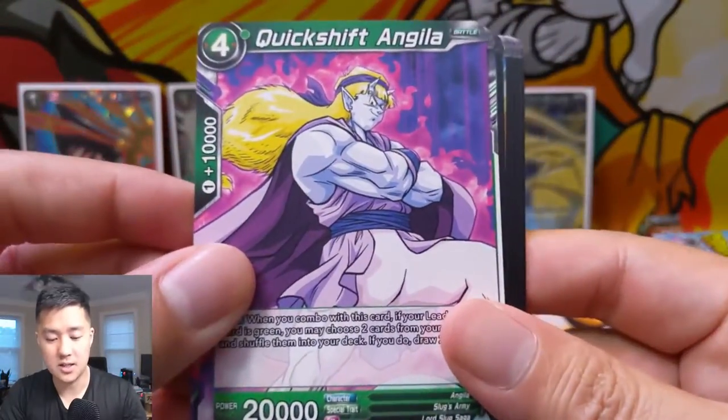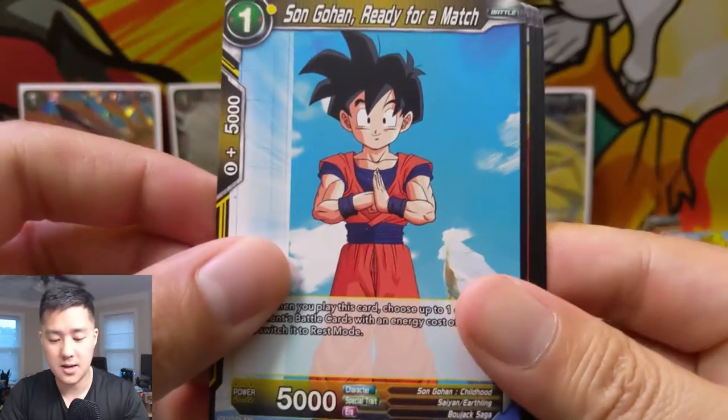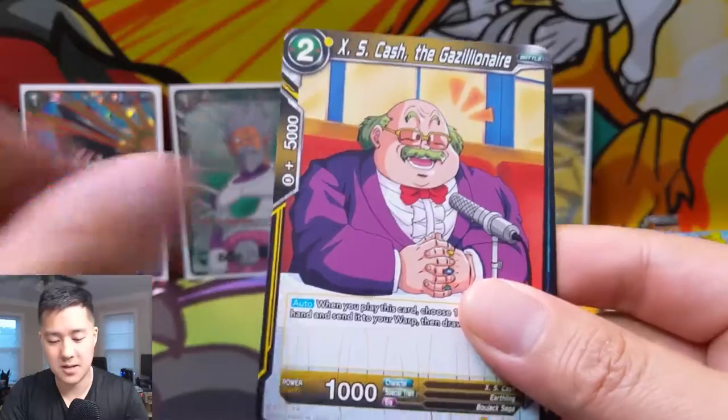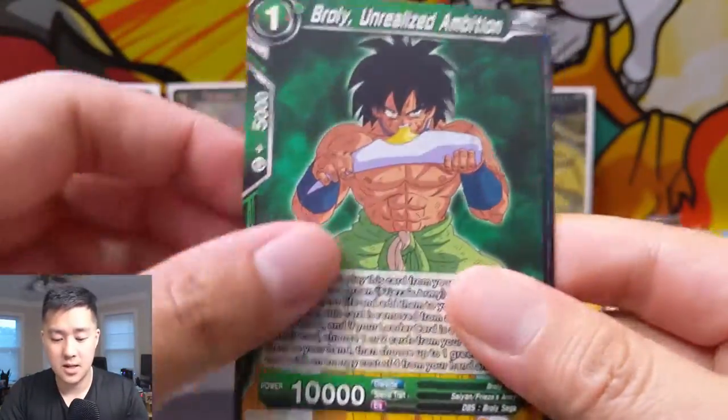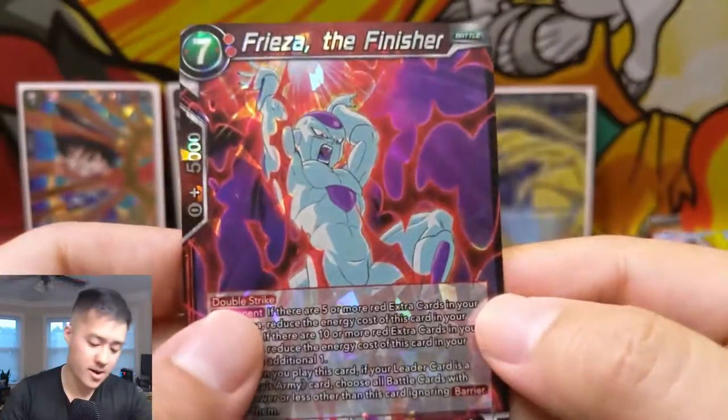Super Shenron, Goku, Anguila — not familiar with that one — Wait for Charge, Android 8, Spirit Forger. That's not how he looked when he fought Cell — I'm not sure when that's supposed to be from. Gotenks again and Frieza the Finisher for a regular rare.